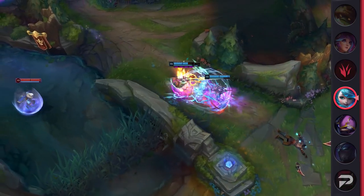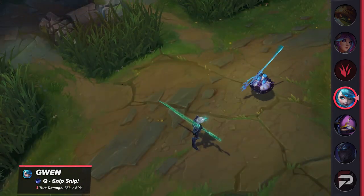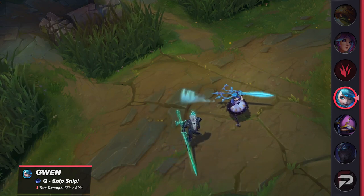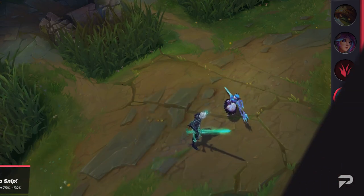Next on the list is Gwen, who is actually getting nerfed. At the moment she's far too popular in competitive play as well as high elo. Her Q's true damage conversion will be reduced, hopefully having minimal impact on most low-elo players, but it's more likely that players at all levels will notice this change.